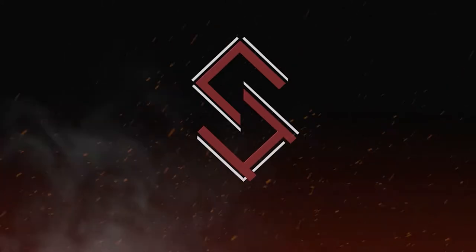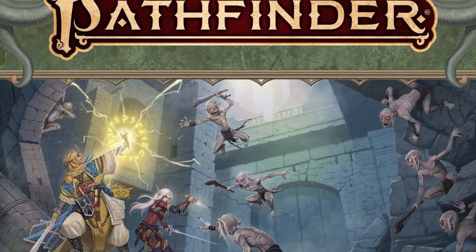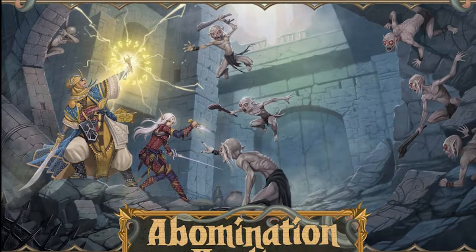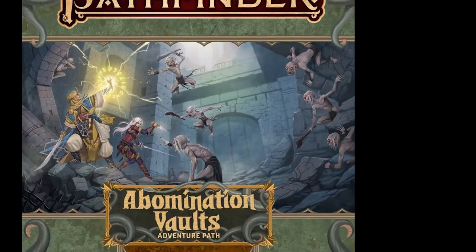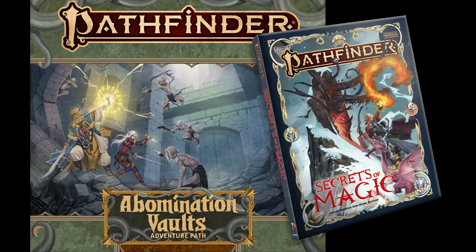Welcome back to my token series. I have an upcoming playthrough starting for Abomination Vaults, an adventure path by Paizo, where we will begin at level one. Despite the recent expansion for Pathfinder 2 via Secrets of Magic, I'll be playing a kobold rogue named Snick.